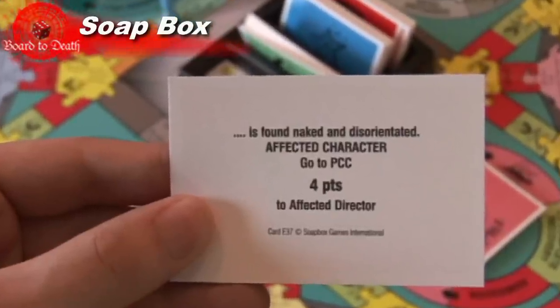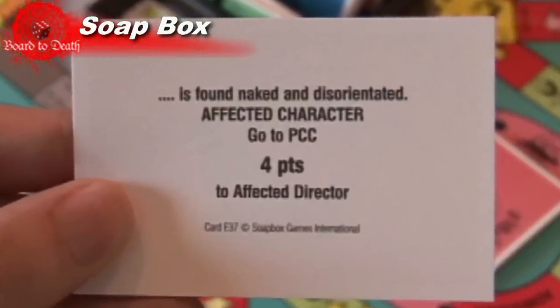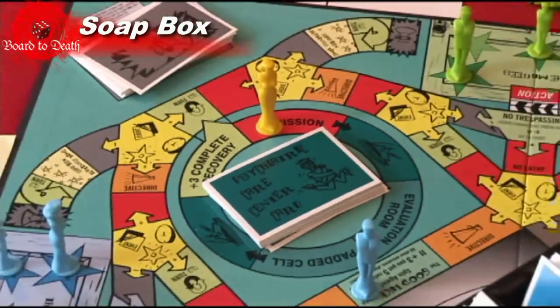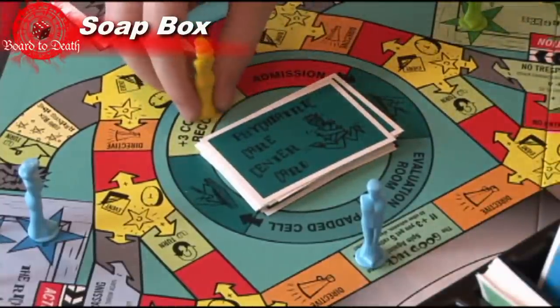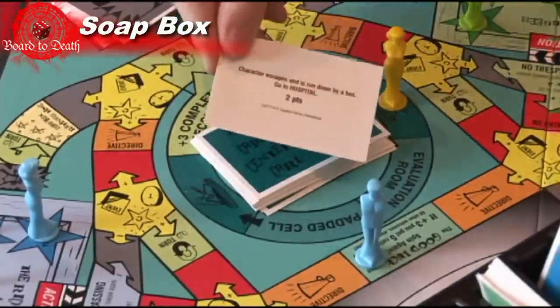Some of the cards will send you to different locations, like the hospital, jail, psych ward or the courthouse. If a card sends you there, you start at admission and try to move around to land on the plus three escape square. If you land there and spin a plus three on your other turns, you can choose to let that person out. In these four locations, you might also draw cards and absurd things might also happen to you.